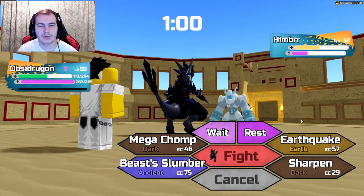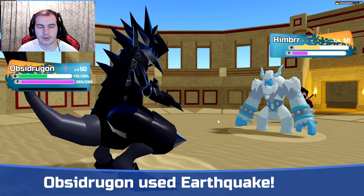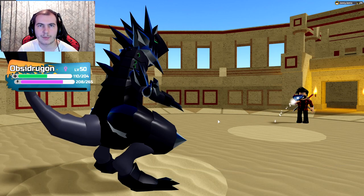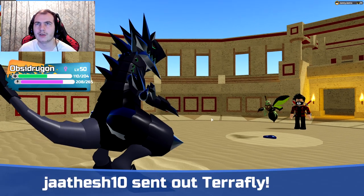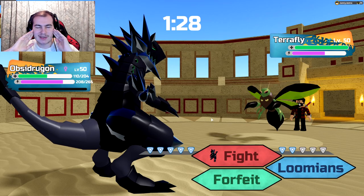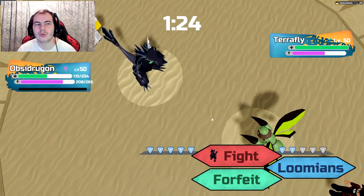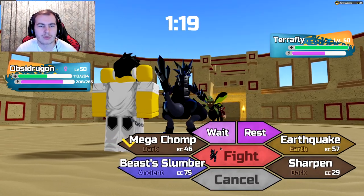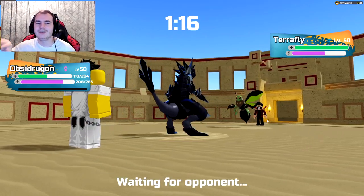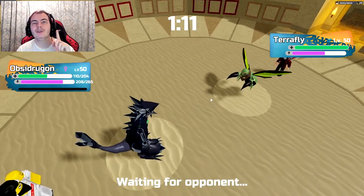It can actually steal that one. The only ability I know it can't steal is Teclips's normal ability — Circadian. I think that is the only one, at least right now — it can't actually take it. Because honestly, I wish it could, because changing between a light type and a dark type for Ragoon would be so nice. But unfortunately it can't and I don't think it will. So that sucks unfortunately, but I think that would be really cool for it to be honest.